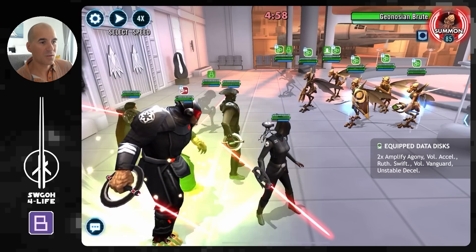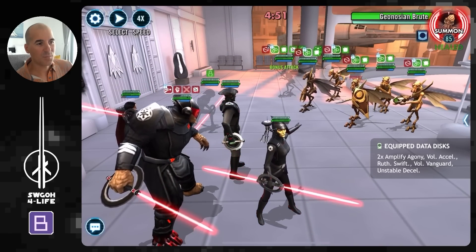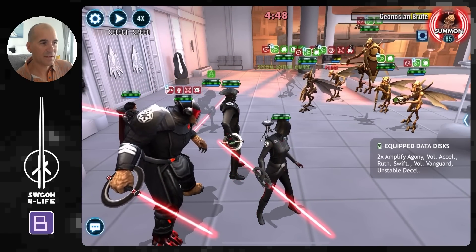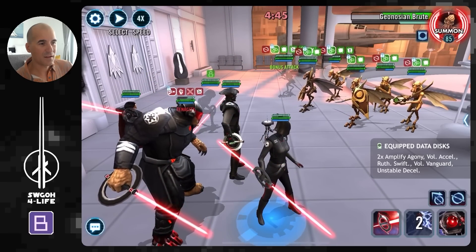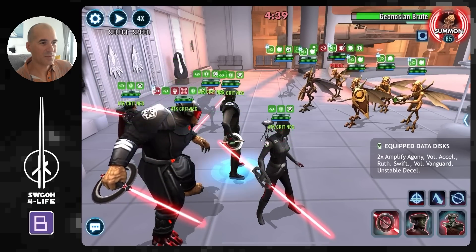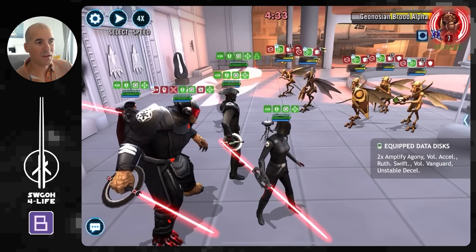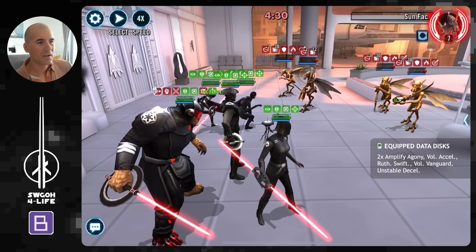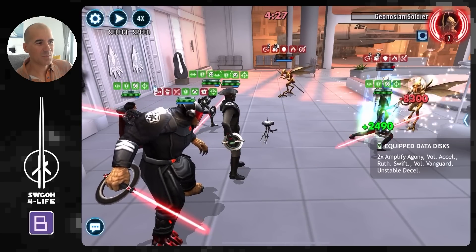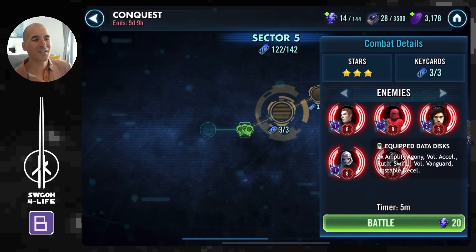For Inquisitors, depending on what you've got, you can get this done with Thunder Inquisitors as well. Ninth Sister whenever she's critically hit and Seventh Sister can gain bonus turn meter, then get the train going. A couple of AOEs and with amplify agony all the debuffs we're dishing out, these guys don't really have a chance. Note: all my Inquisitors are relic-tier, so I'm not sure what the minimum gear requirement is for this to work.